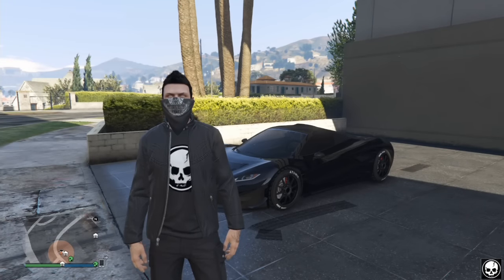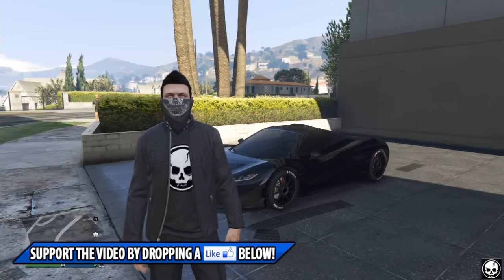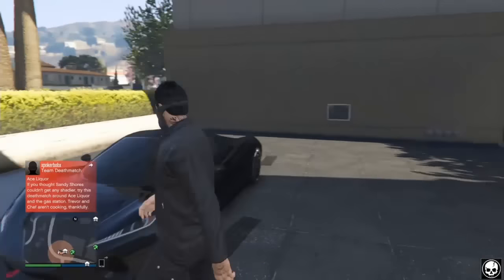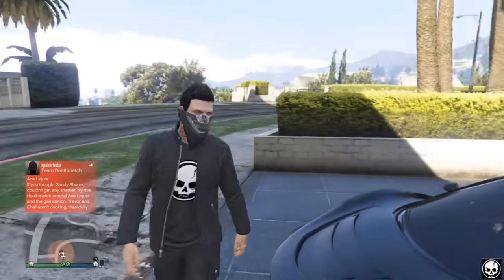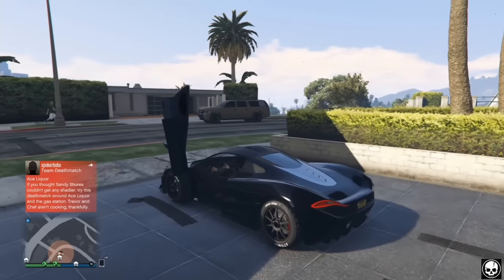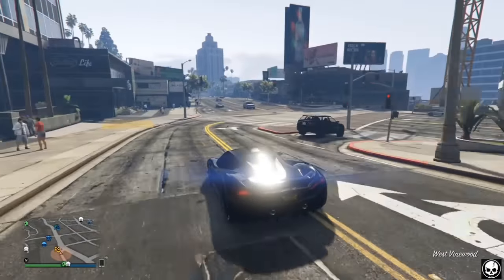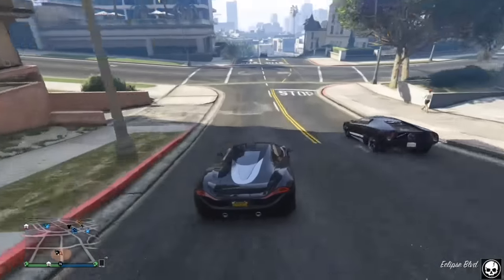Hey, what is going on guys, and welcome back to another Grand Theft Auto 5 video. My name is Stevie, and in today's video I'm going to be showing you this awesome little glitch where you're able to get the bandana for your GTA Online character without the hat or the glasses — the bandana completely on its own. This is working straight after patch 1.31. I do not know if it works on the older generation consoles, but be sure to test this method out and let me know in the comments down below.